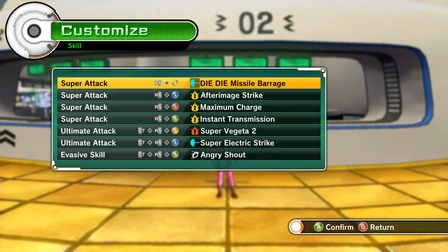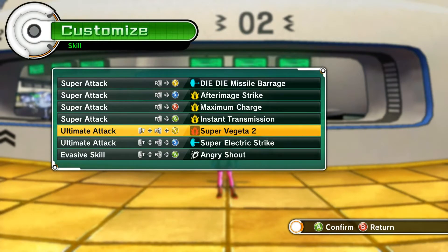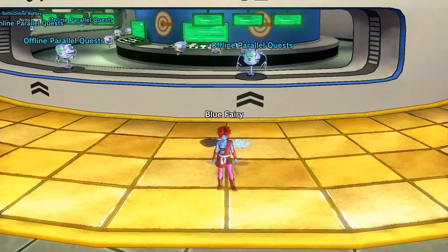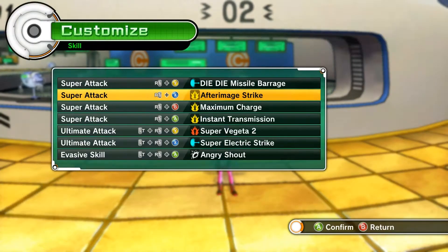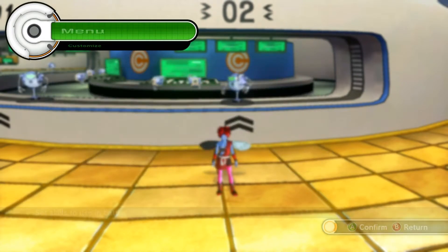Now I'm going to show you the skills. The only ones you need to pay attention to are Maximum Charge — you'll want to get Maximum Charge, or any charge move, but Maximum Charge is the best. Super Vegeta 2 gives you extra bonus power to your Ki Blast, so you'll want to get that. Until you get it, you want any Super Saiyan form. The best Ultimate Attack to get is Lord Beerus' AoE attack — the best ultimates are the AoE ones. Focus on Maximum Charge, Super Vegeta 2, and an AoE high-damage Ki Blast Ultimate Attack.